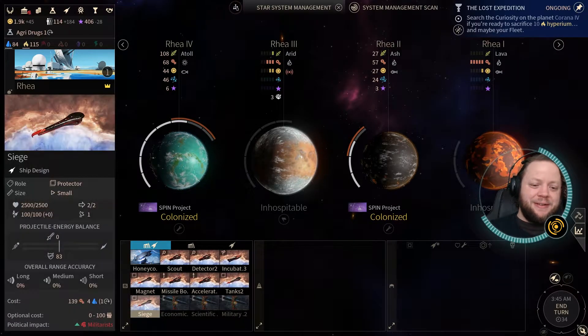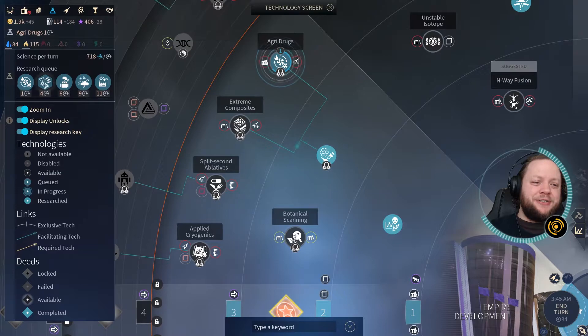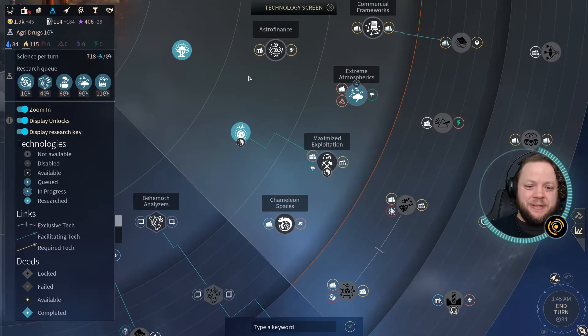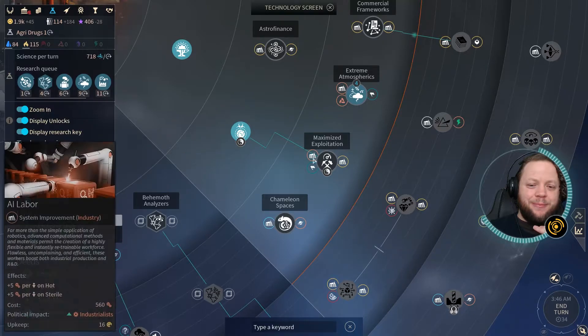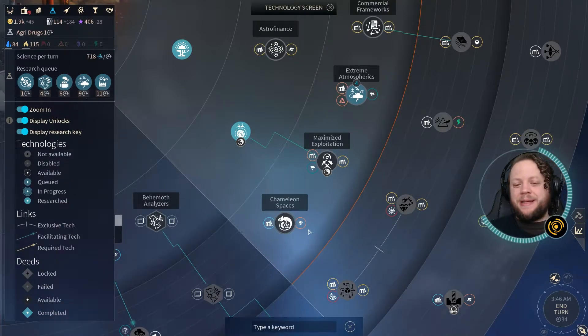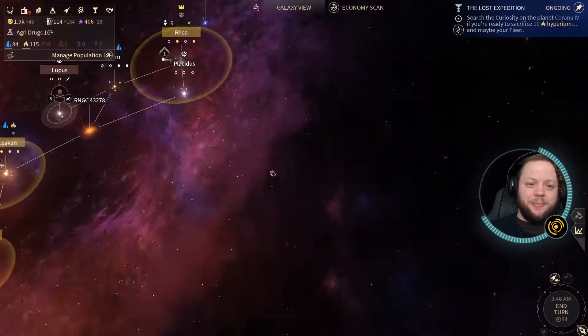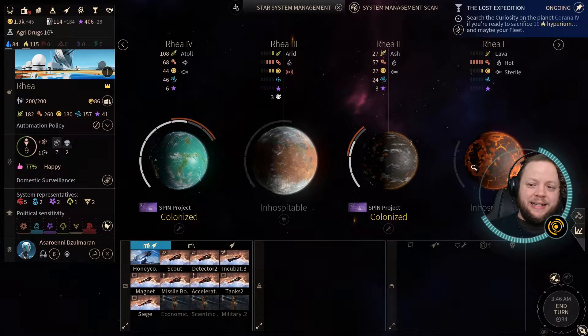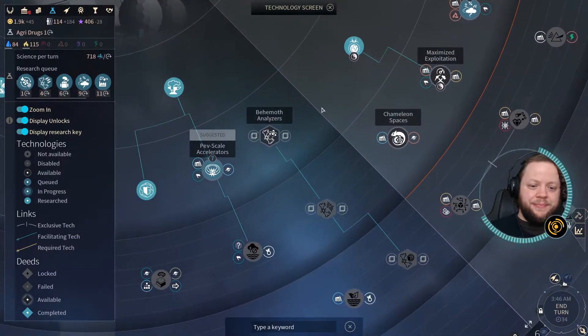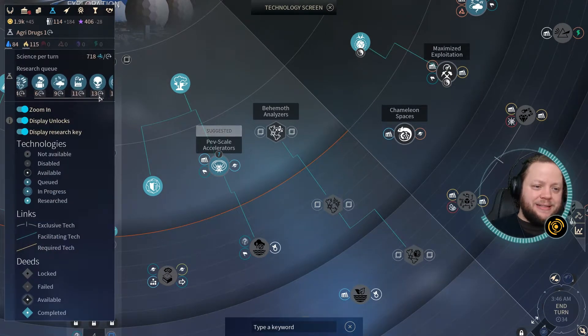We could build some more units on Rhea, but there's not a whole lot of point. We're actually in a position where we're running out of things to sort of produce, which makes me really want to get Maximized Exploitation here so that we can get Public 3D Printing, or Chameleon Spaces so we can get Planet Cracker. But I think we'd be better off getting Public 3D Printing. Also, we get Colonized Lava with that, which would allow us to expand into one of our other planets on Rhea. We either need Arid or Lava Planets very, very soon. And we do have Arid in research right now — PevScale Accelerators is right there, but it's quite a ways down in the queue.